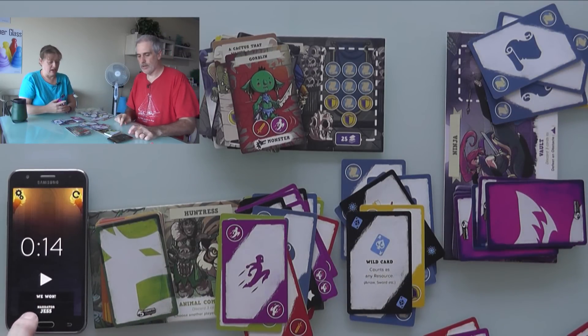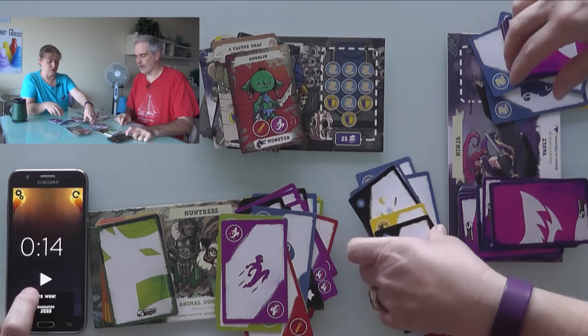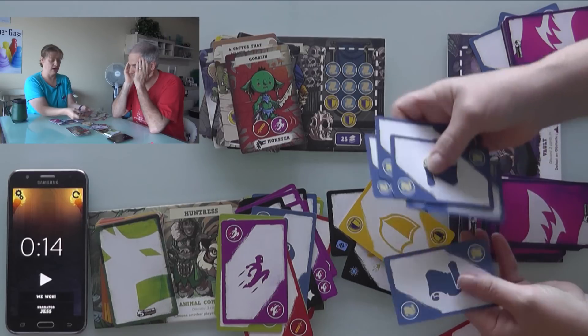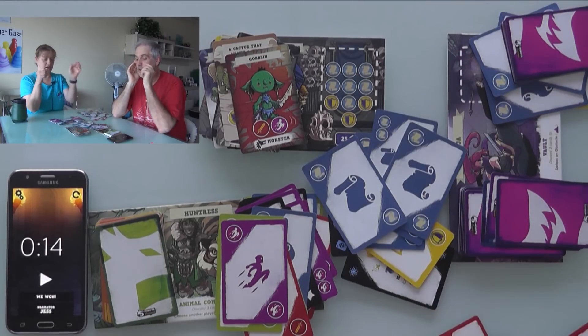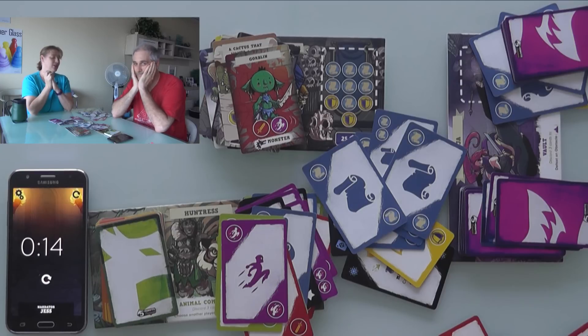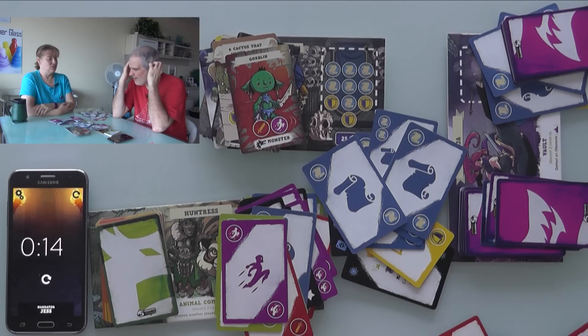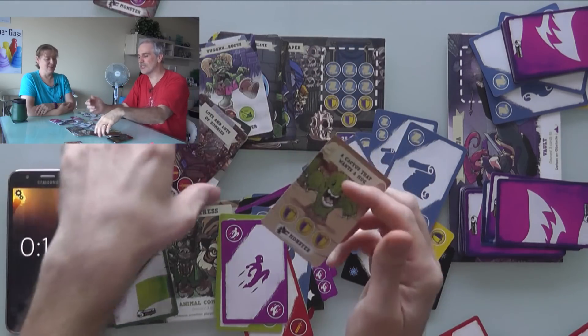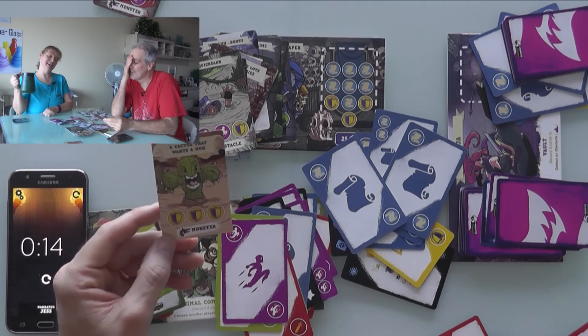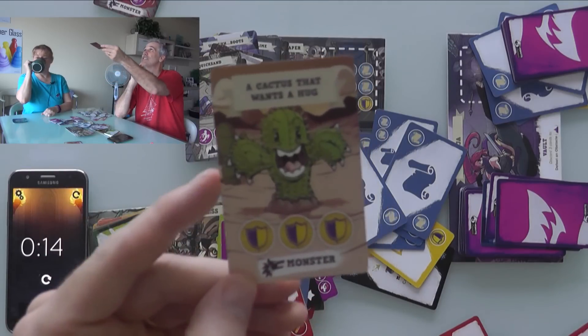We count carefully to make sure we have all three shields plus the seven other required cards — and we've done it! We beat the Grime Reaper with 14 seconds to spare. The thing that almost killed us was this stupid cactus — it gets us almost every time. It just wants a hug, everybody.